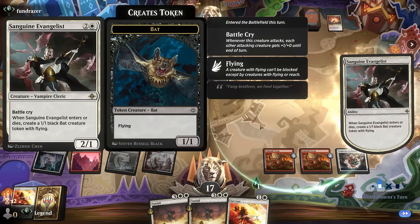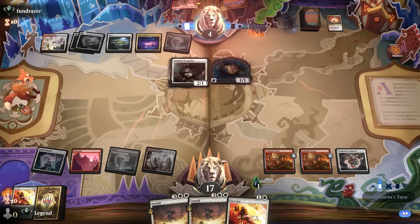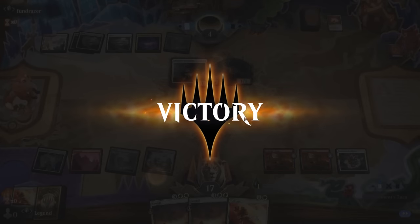The opponent's got an Evangelist, which is also good to exile with a Sunfall. And our opponent concedes — Forge is going to cross the finish line. On to the next one.